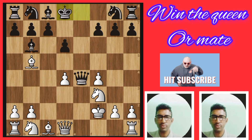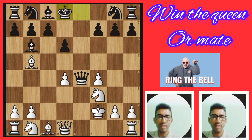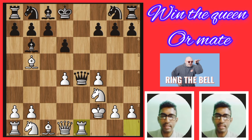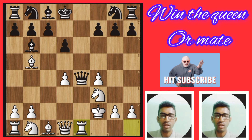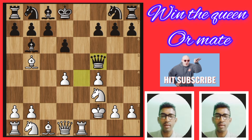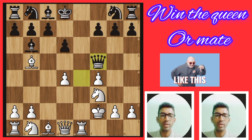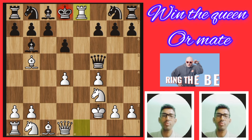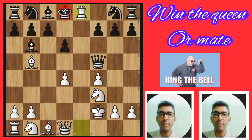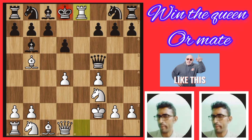Another move: white plays rook e1, king d8. Now the queen goes to f5 — beautiful checkmate. Rook e8 and beautiful fairy-tale checkmate right now. Win the queen or checkmate.